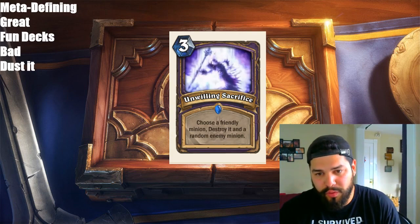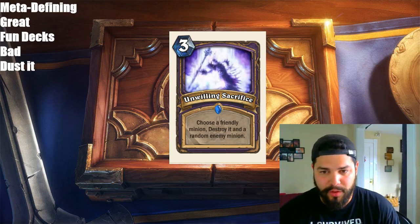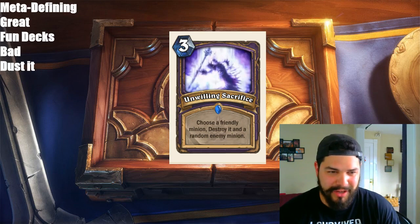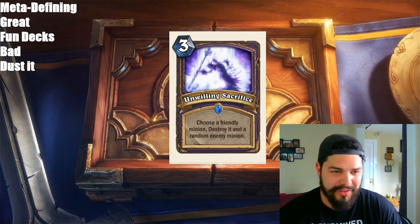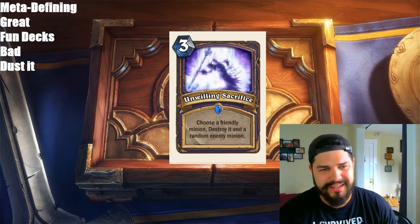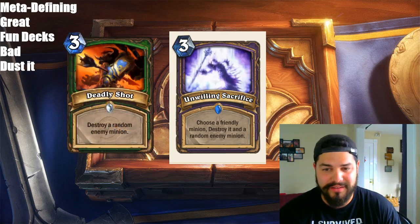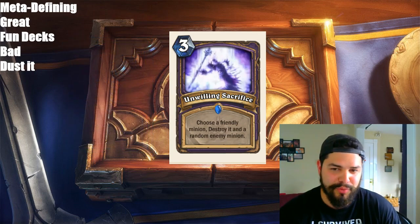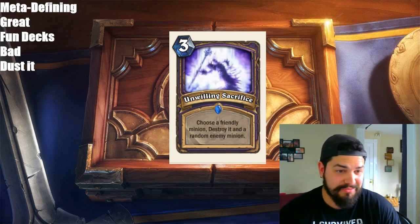Moving along, we have another Warlock spell — 3 mana, Unwilling Sacrifice. Choose a friendly minion, destroy it, and a random enemy minion. So it's another control spell for Warlock. I think of it almost as a bad version of Deadly Shot. I think the card is bad — Warlock has enough removal in the game right now. I don't believe this card will see any play. It's just bad.